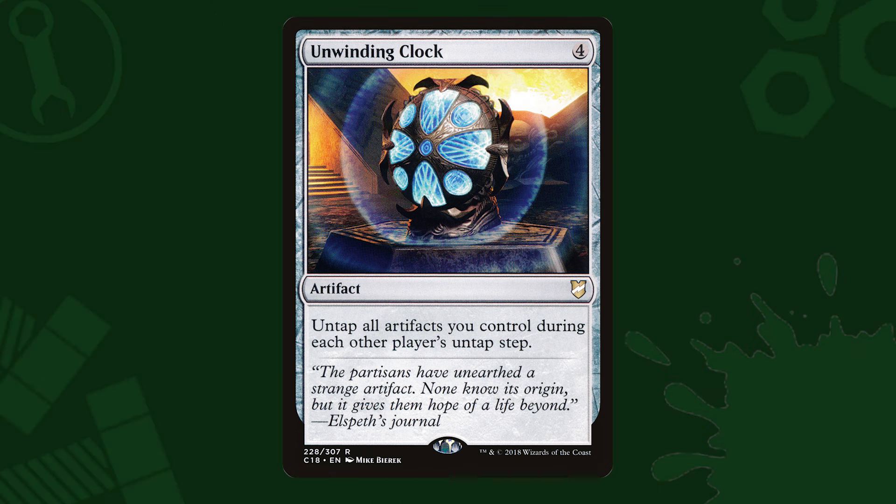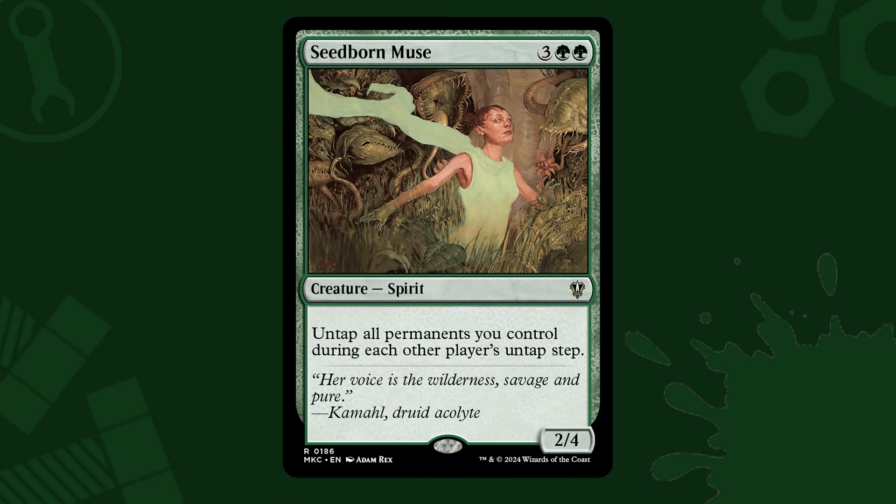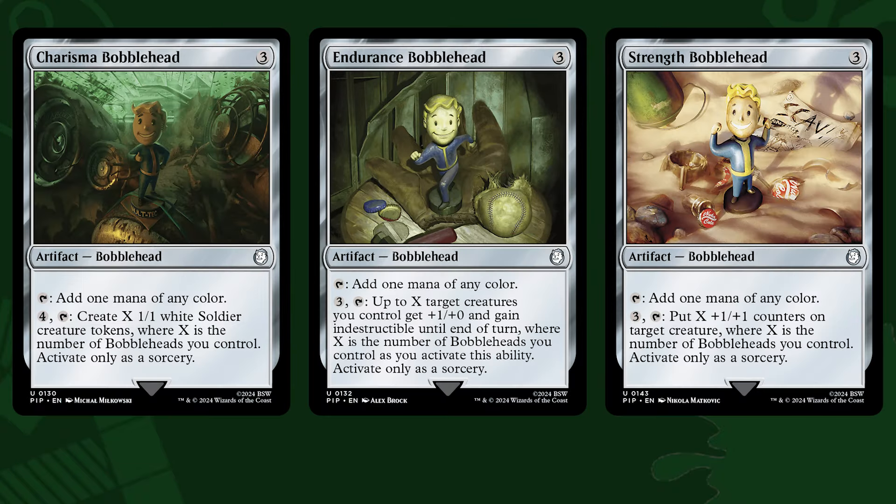And while green doesn't typically get along with artifacts, it does give us something similar in Seedborn Muse, which can act the same way, untapping our bobbleheads to be reactivated on our opponents' turns. Just keep in mind that some bobbleheads, like Charisma, Endurance, and Strength, can only be activated at sorcery speed. The other four though? Each turn if you've got untapping effects, and that can get pretty good.